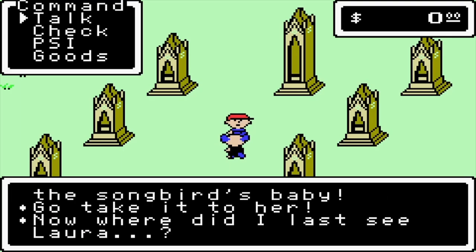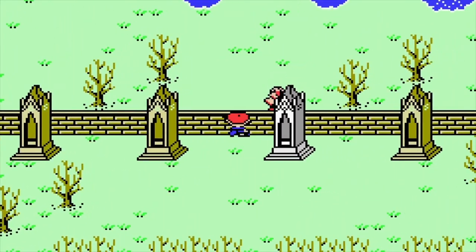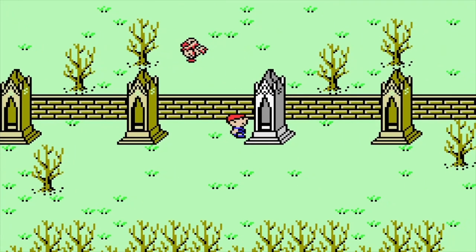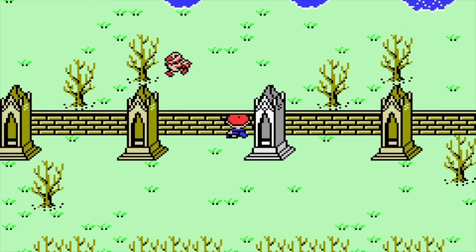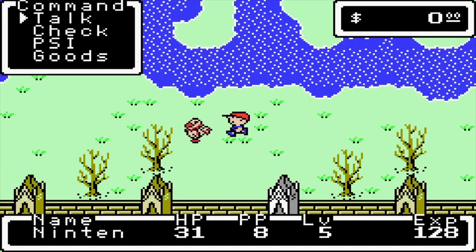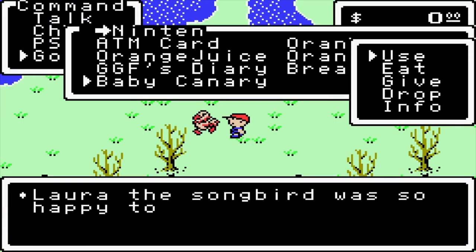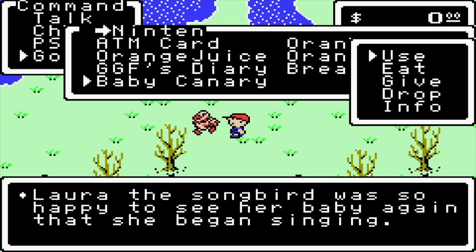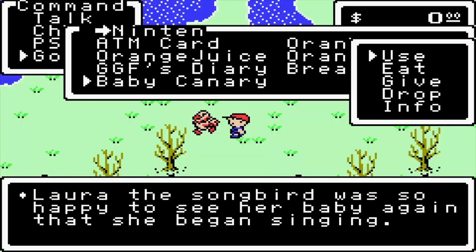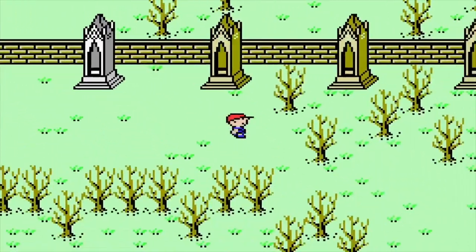We're told to go take the baby back to Laura. We recently saw her — she's the bird behind one of the tombstone-looking things that you can actually slip behind. We talk to Laura and give her the baby canary. Laura the Songbird was so happy to see her baby again that she began singing — and that's the second melody. So we're a fourth of the way through the game in terms of melodies.